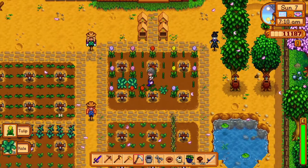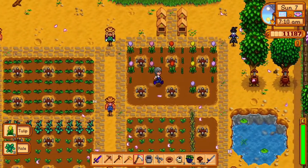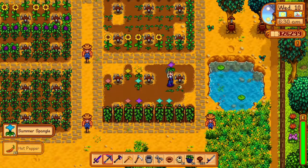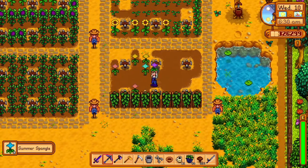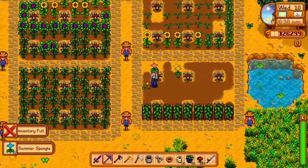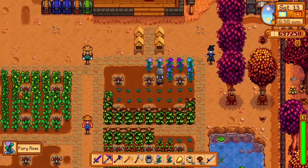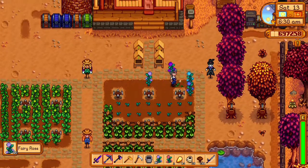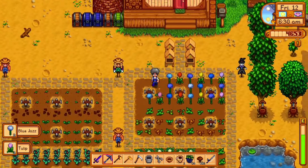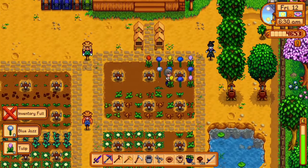Tulips are grown and harvested in the spring: 20 gold, 6 days, and 7 farming experience. The summer spangle is grown in the summer: 50 gold, 8 days, and 15 farming experience. The fairy rose is grown and harvested in the fall: 200 gold, 12 days, and 29 farming experience. Blue jazz are grown and harvested in the spring: 30 gold, a full week to grow, and 10 farming experience.